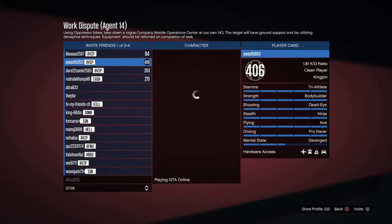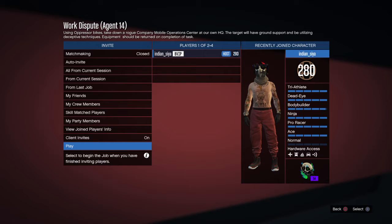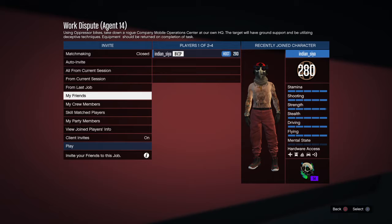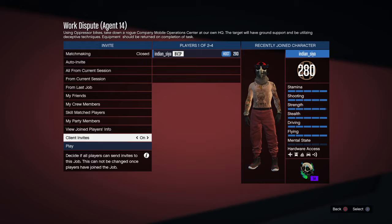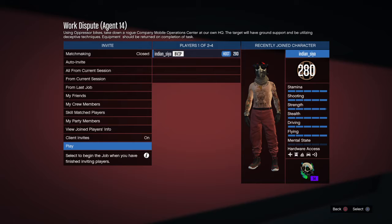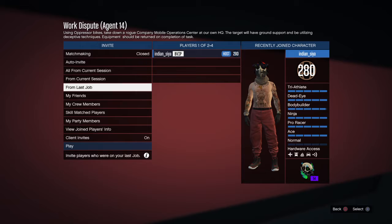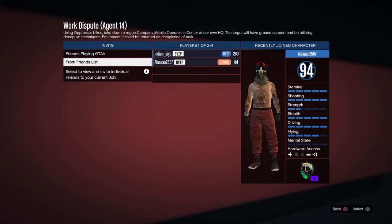Now invite one of your friends to this mission, like I'm inviting my friend. My friend will want to join this mission, and yeah, he's joining as you can see.